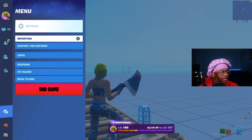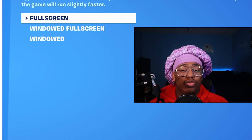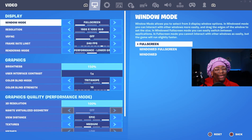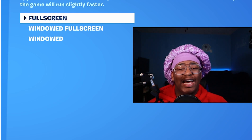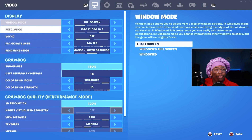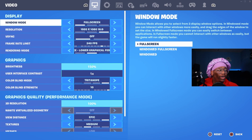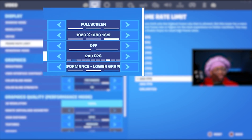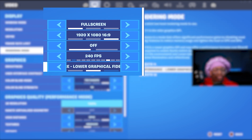Now that we're in Fortnite, let's go to the settings. For console players, one setting you want to make sure is turned off is motion blur. Motion blur may feel like it's making your game smooth and silky but it's actually not — it's dropping your fps by a lot and giving you a lot of input delay. If you're on PC, make sure you have full screen, 1920 by 1080, V-sync off, and your rendering mode should always be on performance mode.